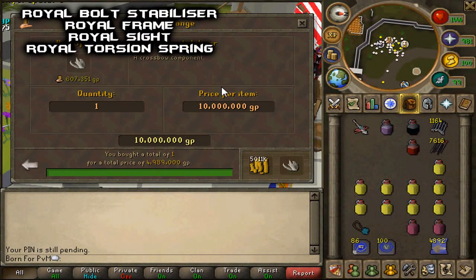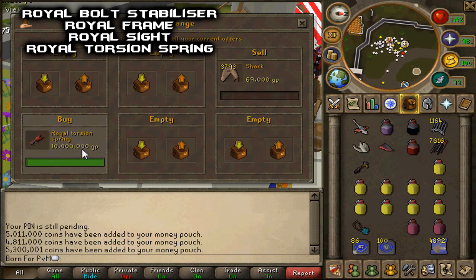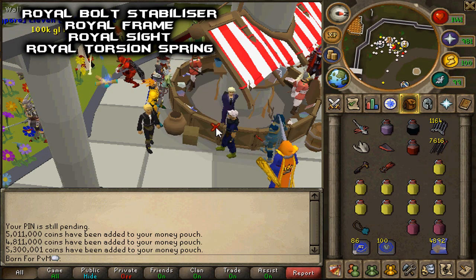Now you should have your Coral Crossbow. I'm going to show you how much the pieces are currently going for. If you look at the top left corner of the screen, you can see the pieces' names so you can properly type them in the GE and buy them. They all bought for 5 mil, except for the last one which bought for 10 mil. I'll show you my purchase history for proof — that's what they're currently buying for.